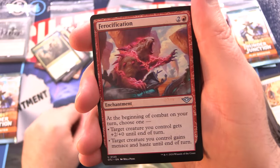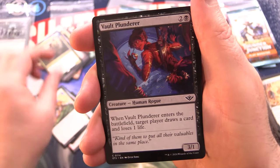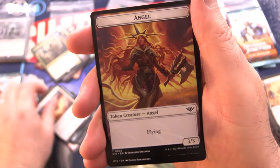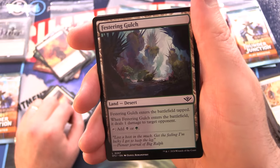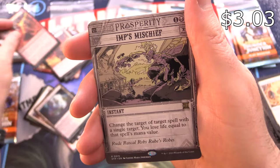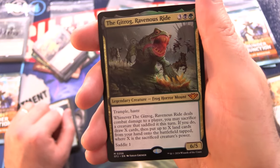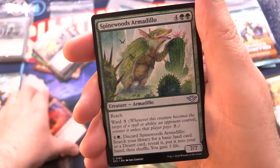On to our next pack here. We have Ferocification along with Silver Deputy, Trained Arrinx, Vault Plunderer, Harrier Strix, Dead Eye Jewelist, Reach for the Sky — holy cow! There it is again. Nice Angel Token — chuck that in, looks awesome. Festering Gulch along with a Foil Quickdraw, Imp's Mischief, and a Mythic — the Gitrog, Ravenous Ride, Frog Horror Mount. That's awesome, I like the face on that guy. Brimstone Roundup and Spinewood's Armadillo — apparently he likes to eat cactuses.